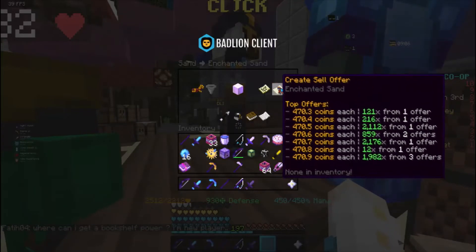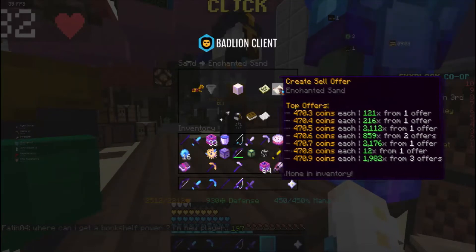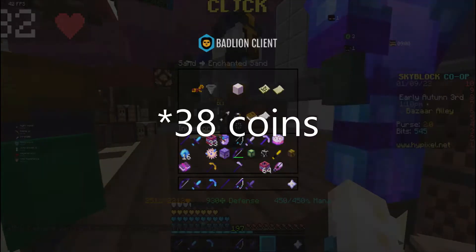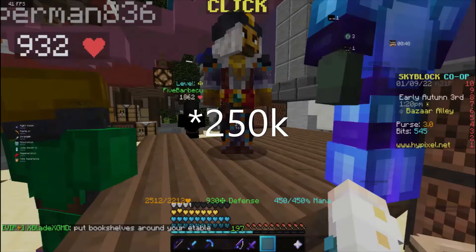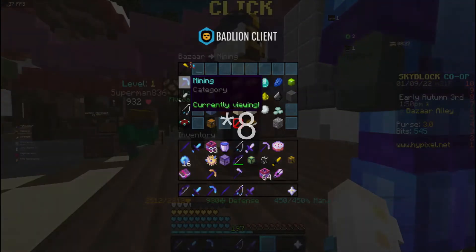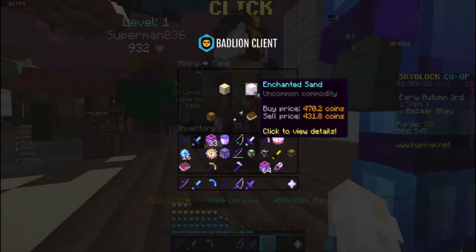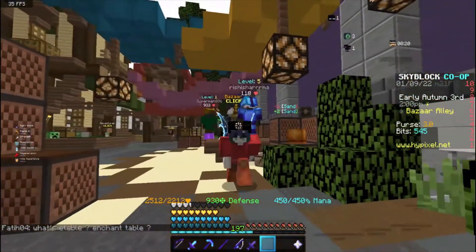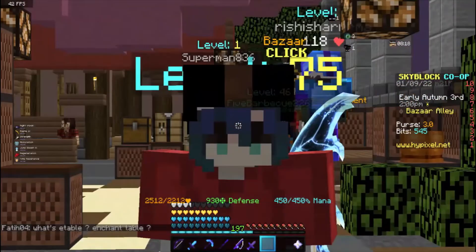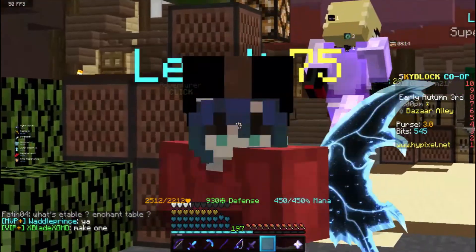and then you can do a sell offer for it. So the profit is like 28 coins right now times 7,000 — that's like 200k coins. So for three mil you'll profit about 200k, which is like six percent. On your initial investment you're probably gonna make like six percent profit. You can always just keep putting it in. So yeah, nice bizarre flip.